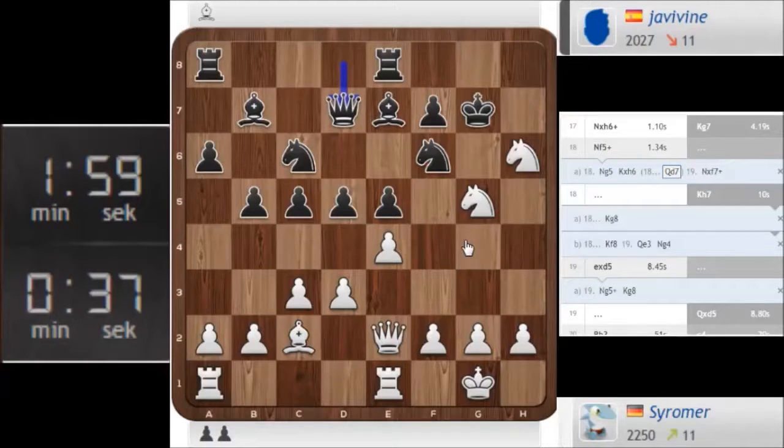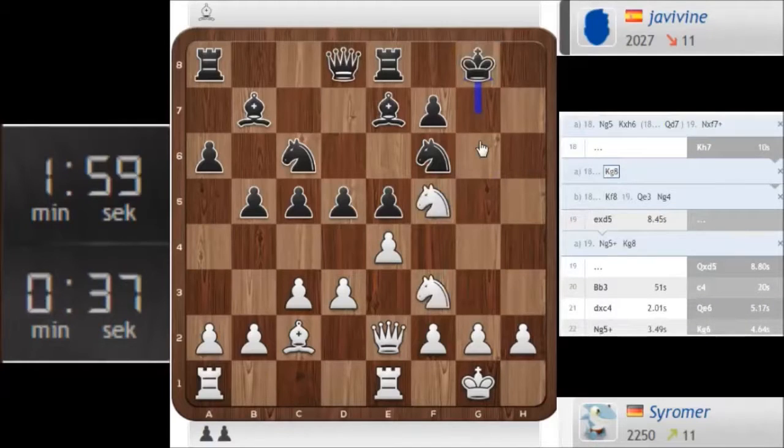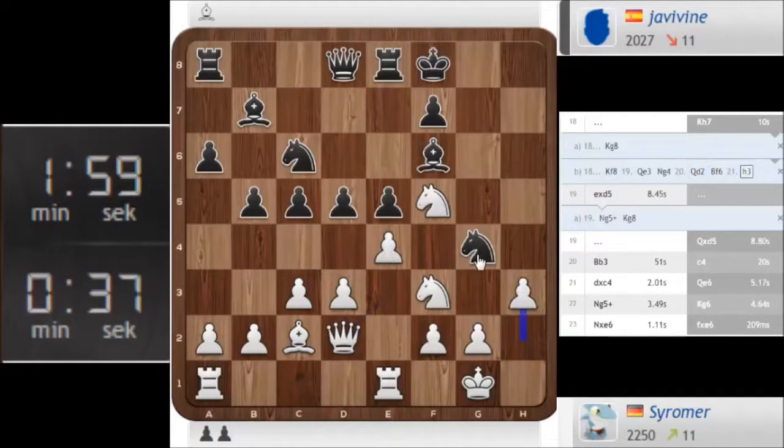He played into my cards easily, so I spent a lot of time, but here I would have lost on time basically. Because this is so difficult and I need to find the right moves — this is really not easy. I don't know if this is even right with Ng5. Maybe something here I need to play differently. Maybe Kf8. I need to play move 22.